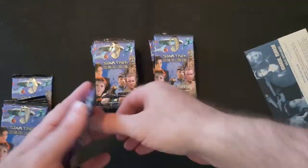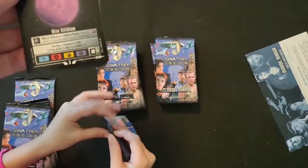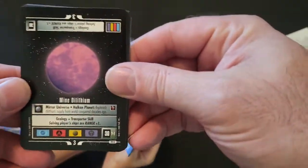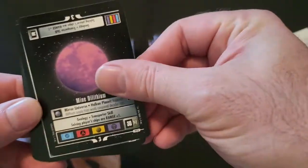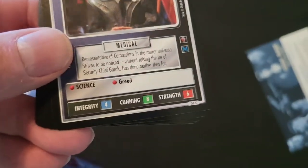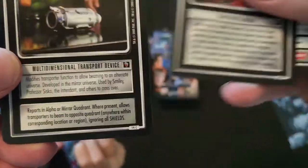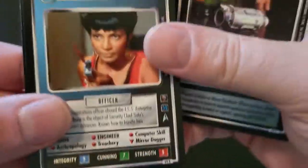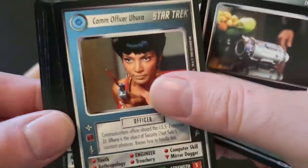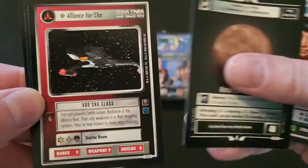Let's go ahead and start cracking them open. Make sure you keep them in right here in front of the camera so they can see what you're doing. We're looking for whatever but we would love to get a First Officer Spock. Oh, this is the first time I've ever seen one with four. Is that an uncommon right there? Yeah. There's our rare - Commander Uhura. That's cool.